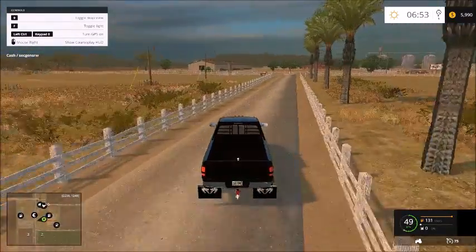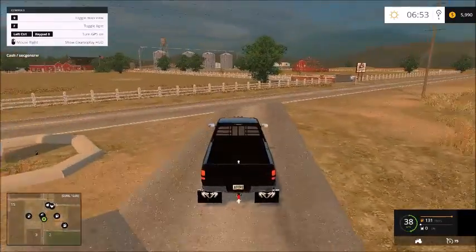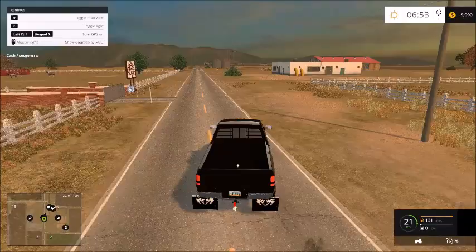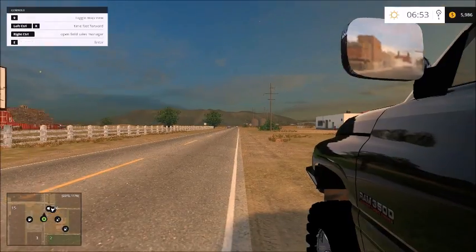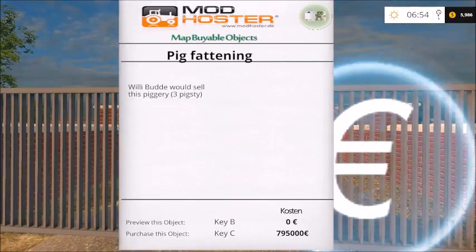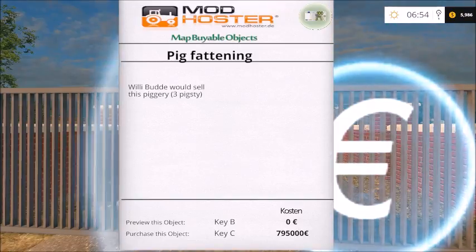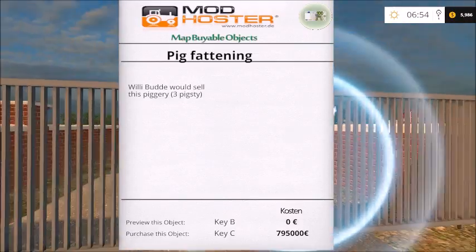The next farm I want to buy is the pig farm right across here. I want to buy it whenever we get the money and we're ready. Willie Bud would sell this piggery — three pigsty, which I'm assuming means three pig barns. It costs 795 thousand dollars to buy. You can preview it for free, but we can see it well enough from the road.